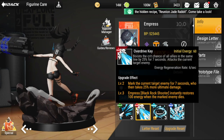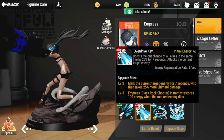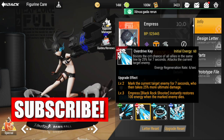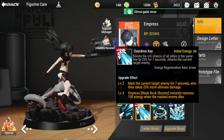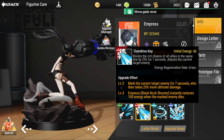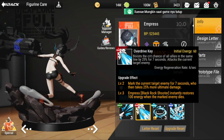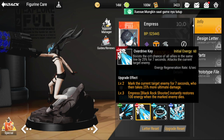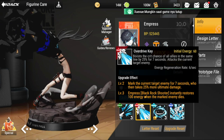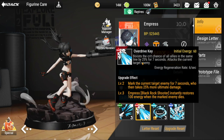Her ultimate, Overdrive Key, has an initial energy of 60 and boosts the crit chance of all allies in the same line. You have to make sure that if you want to boost a specific figure's crit chance, they must be in the same line as Empress — not just anywhere on the battlefield. She has to be at the back, and she gives allies 25% crit chance for seven seconds.